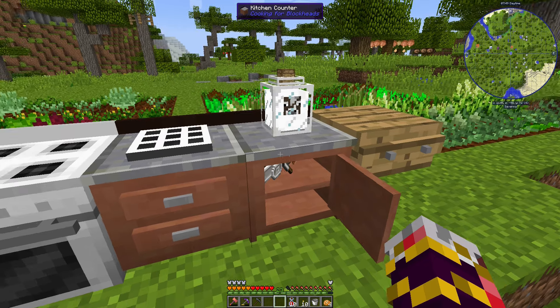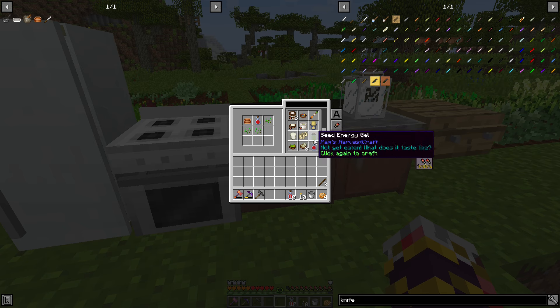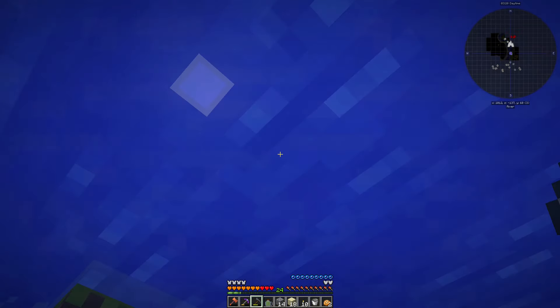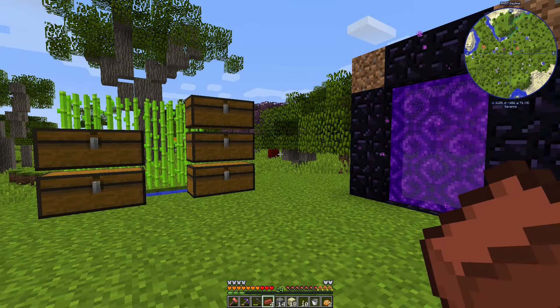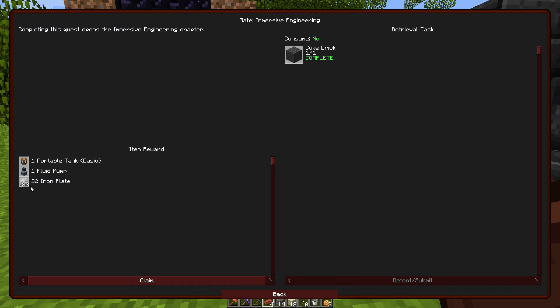That should be all the cooking tools I need — I can probably make every single recipe now. Now let's make the coke brick: four bricks, sandstone, and porcelain clay. Coke brick, done! Quest complete — I now get iron plates, fluid pump, and a portable tank.